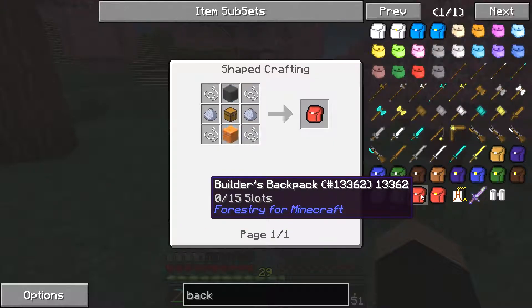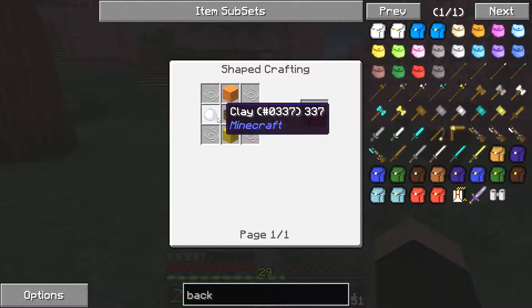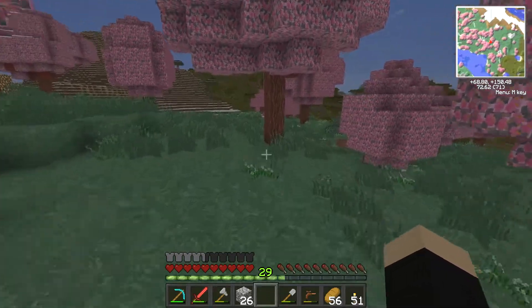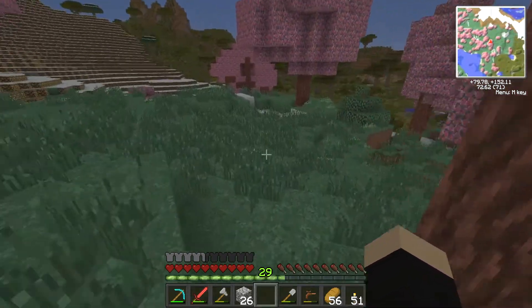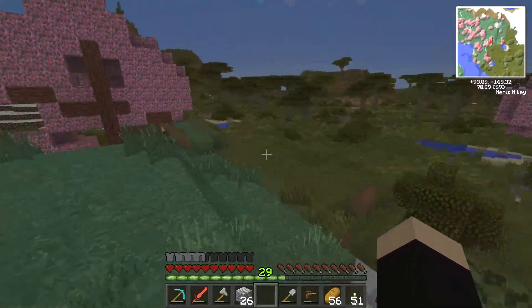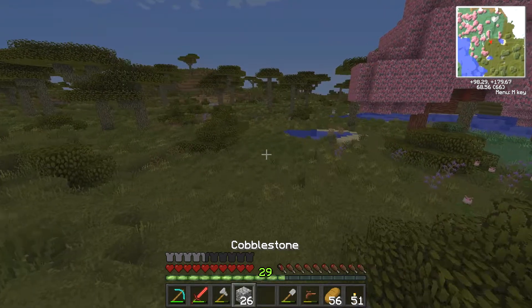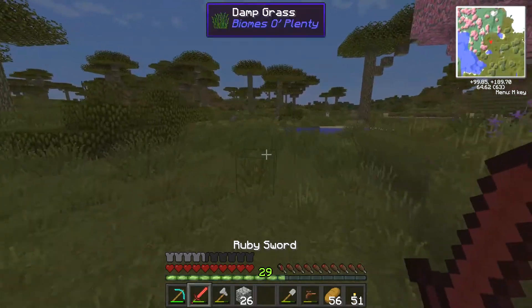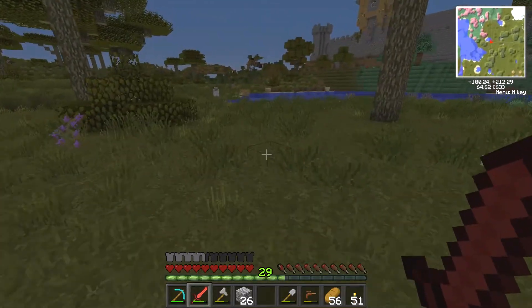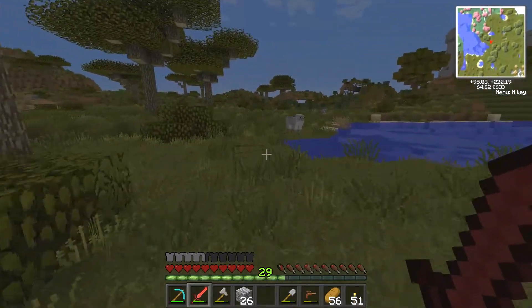So we need four string, two clay, two wool and a chest. Now I think we can maybe find some clay in the ocean so we should be okay there. We do have some wool and we can make a chest, so the only thing we need is string. I haven't seen many spiders on this world mainly because so many creepers spawn.